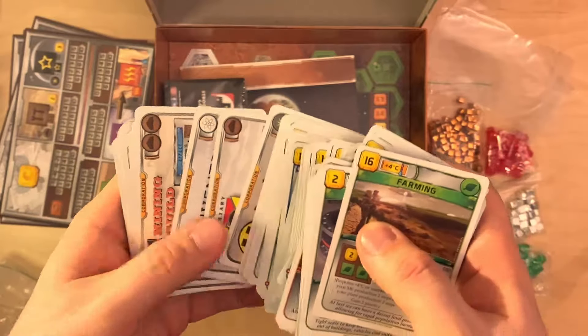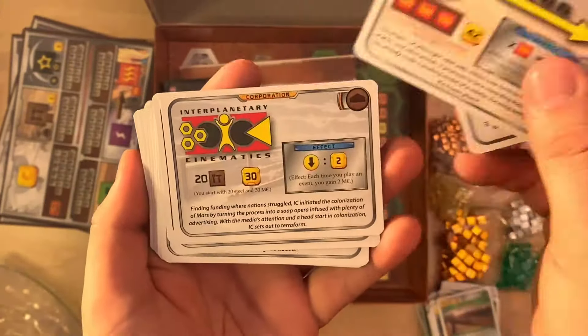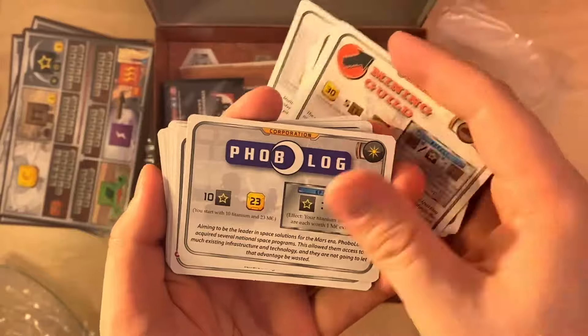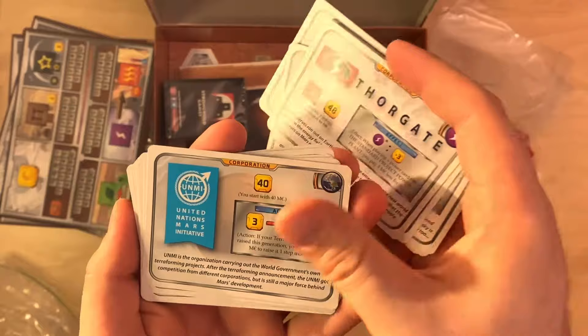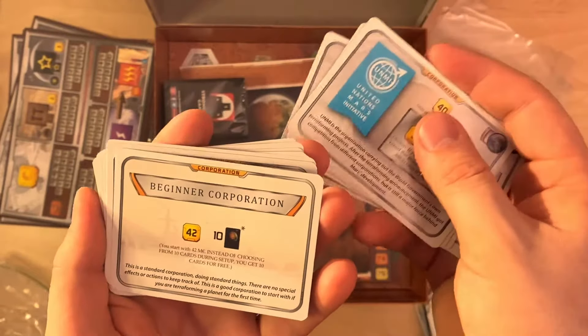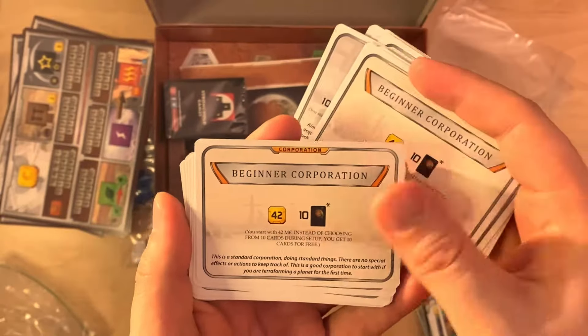Then we have the corporation cards. There are lots of them, so you can really vary which corporation you want to represent and then use their different advantages.